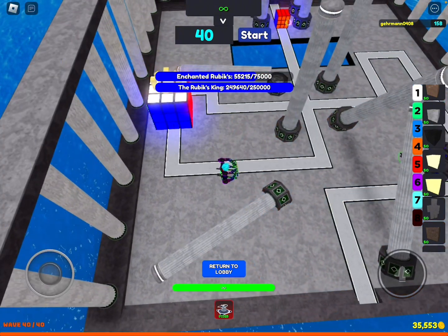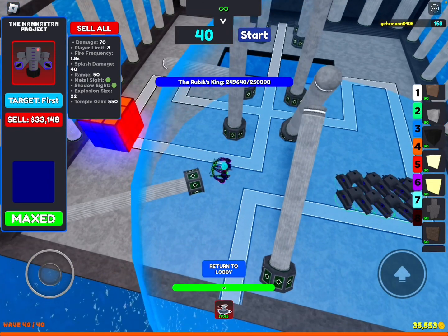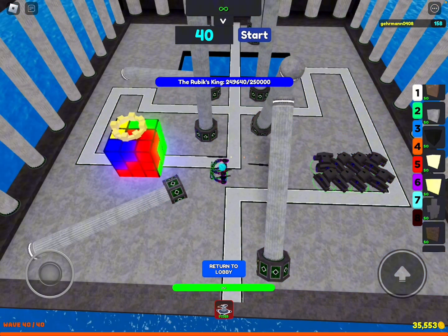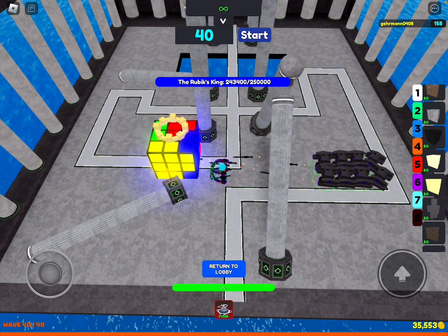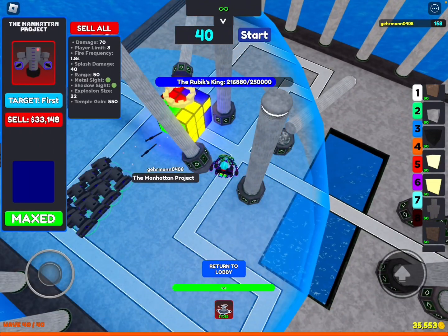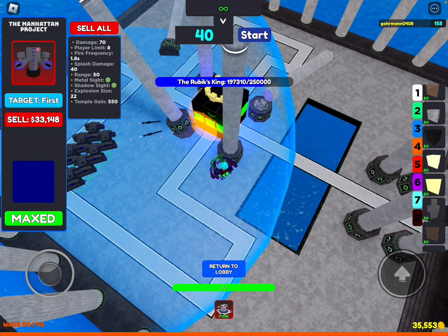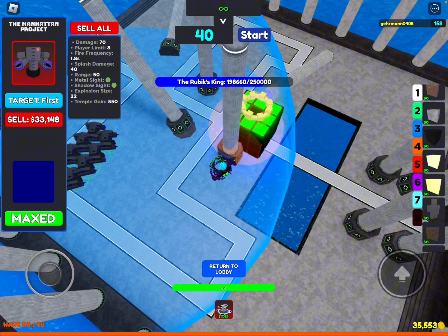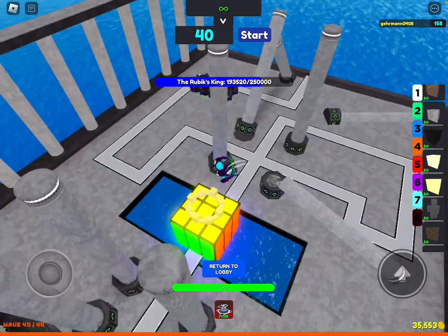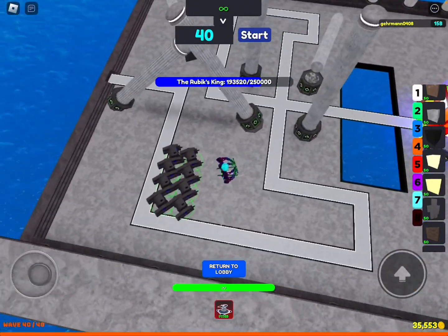Let's see how much damage these guys can do against the Rubik's King, even though they've only got a tiny bit of range left. It came to just under 193k HP, so it basically did around 70k damage to it in a short amount of time if you count the eels. So if sent alone, they probably could have killed it — not too bad for the price.